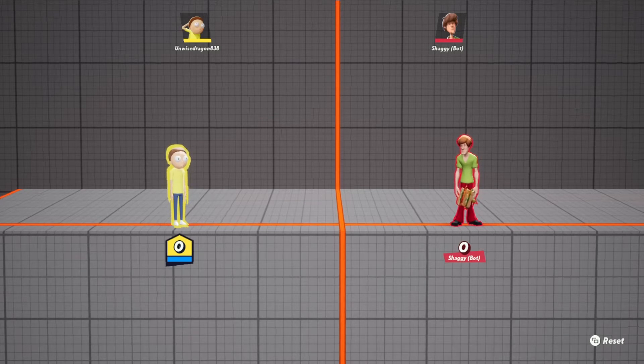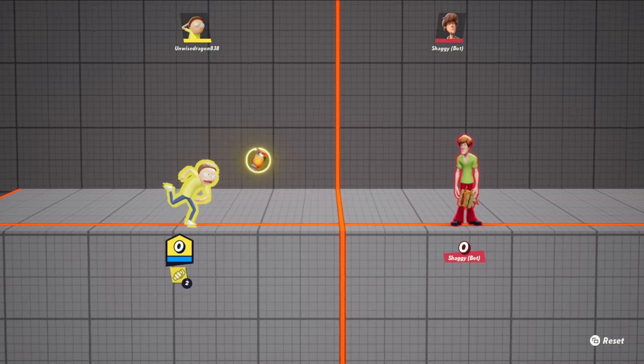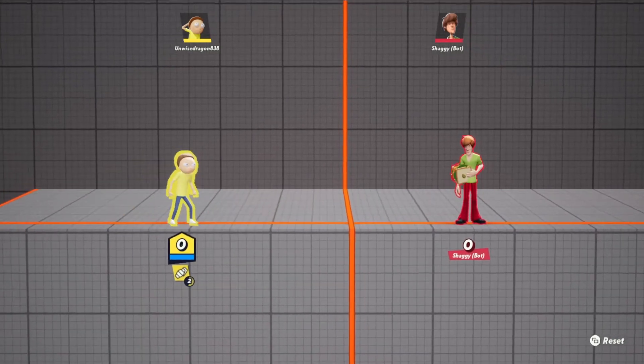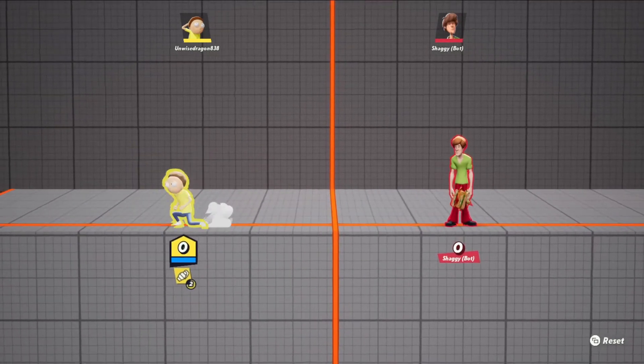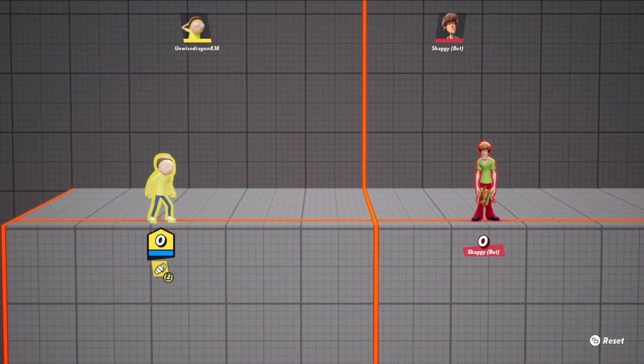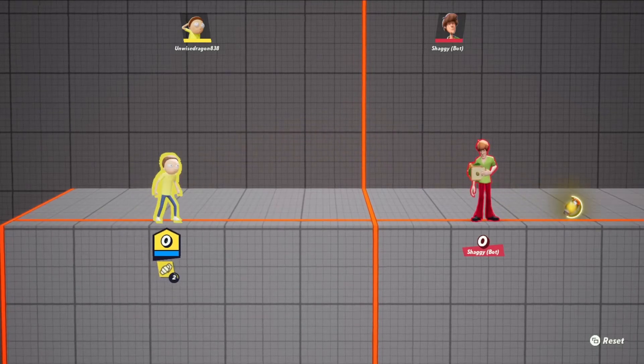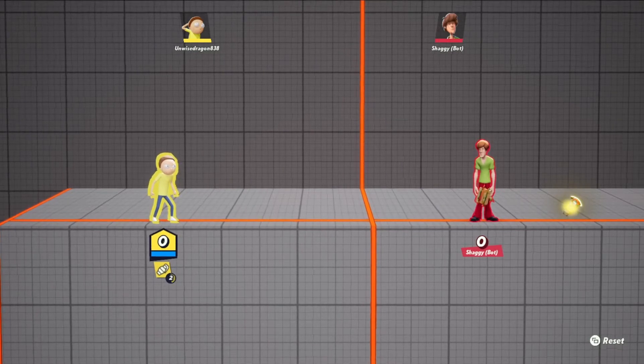Let's go over the basic attacks first. If you just press Y, he'll throw his grenade and you can hit the grenade — like punch it — and you can hit the characters, or you can just wait for it to explode. You can also hold down to make it go farther. That's the default special Y.